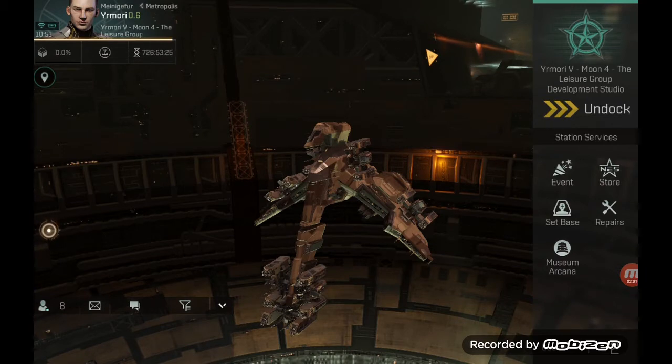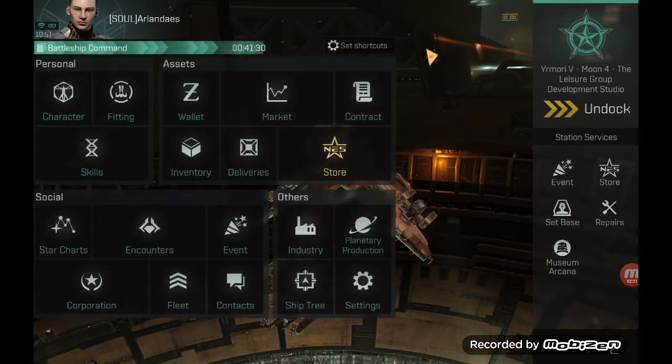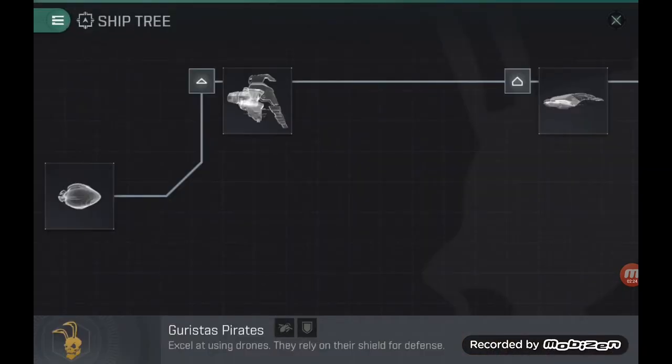Being a drone pilot mainly, the natural choice was the Worm, because for PVE-type encounters that I was looking at, this was really the ship that fitted the criteria I was striving to achieve. So now that you have the context of the ship, let's take a look at the ship itself. The Worm is a Gurista rat ship, so I'm using drones as the main offensive capability and shield for defense.